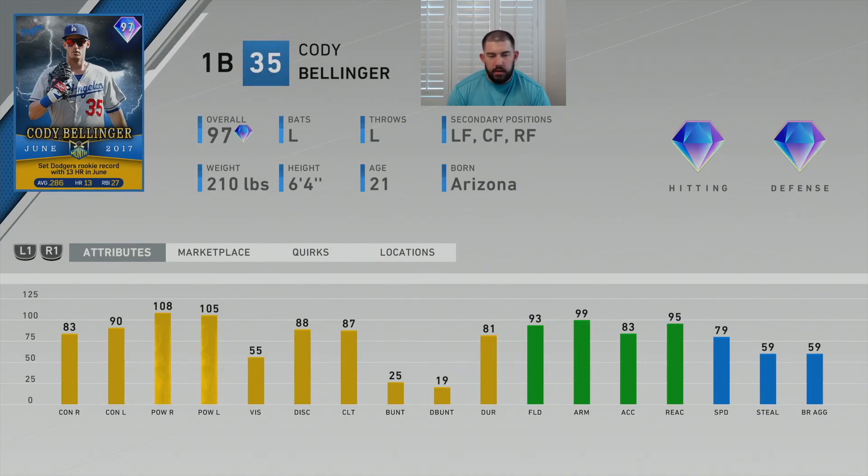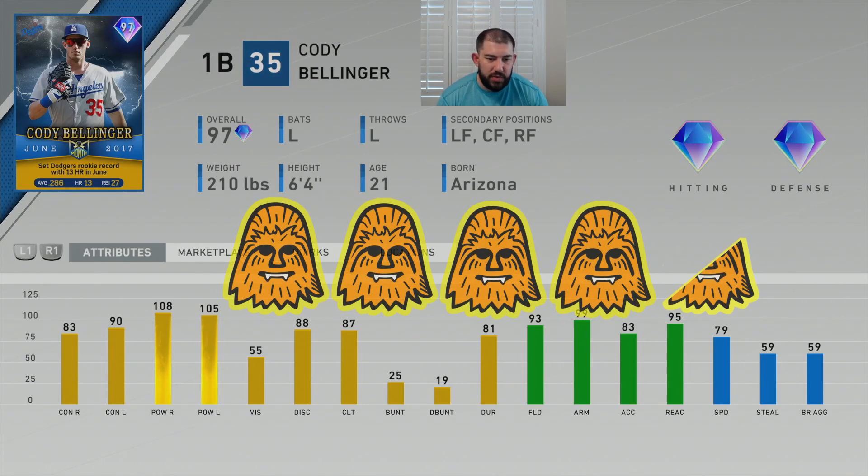We've been waiting for a power bat at first base that wasn't Jason Giambi, and we finally got one — it's Cody Bellinger, June 2017 player of the month. Absolutely nasty power numbers: 108 power versus righty, 105 power versus lefty. At first base you're looking at Matt Olson numbers — 93 fielding, 95 reaction. He's going to field everything. Plus, if you put him in right field, he has a cannon: 99 arm strength. My only downside is the 55 vision, which is why this Cody Bellinger gets four and a half Chewys rather than five. If he had better vision, this would be a five-Chewy card.